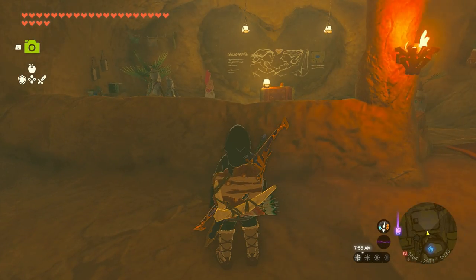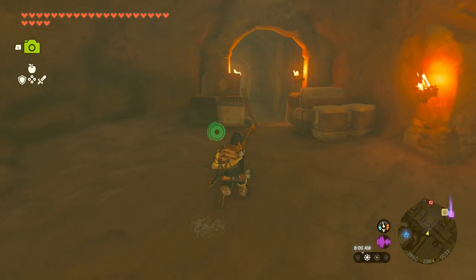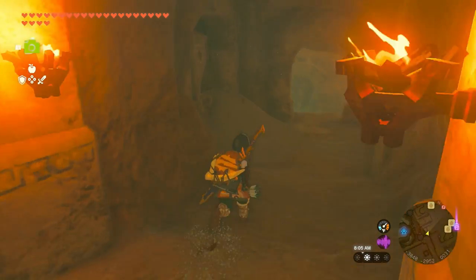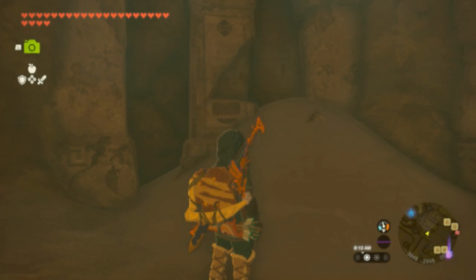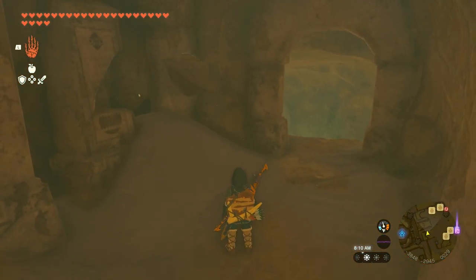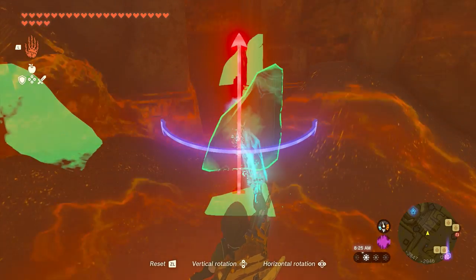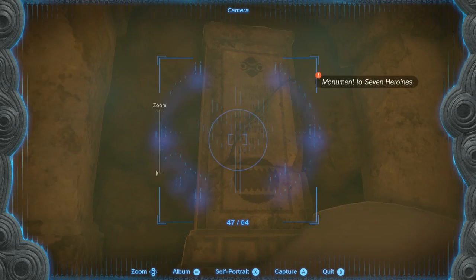Now on to stelae number two. Exit the classroom by heading out to the left, and then take another left to find a broken stelae, and a big pile of sand with something sticking out of it. Use Ultra Hand to retrieve the broken piece of the stelae from the sand, and then use Ultra Hand again to shove the toblerone-shaped piece into the stelae. Whip out your camera and take another picture.